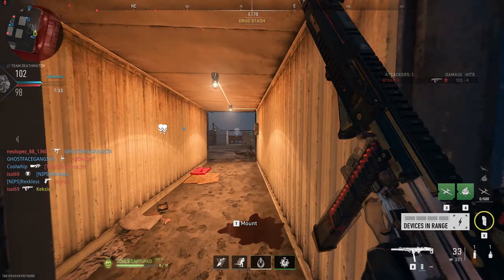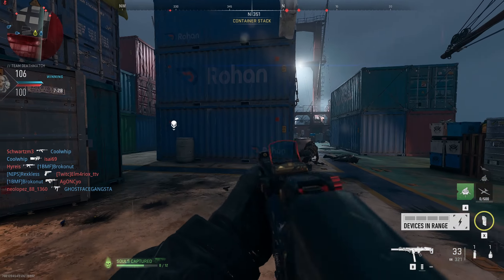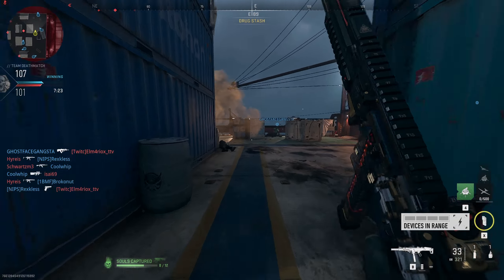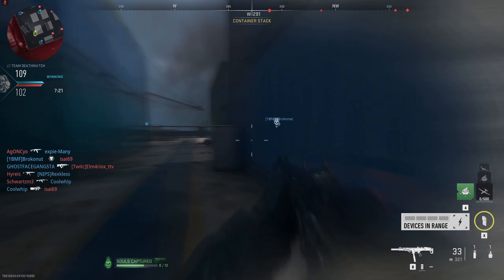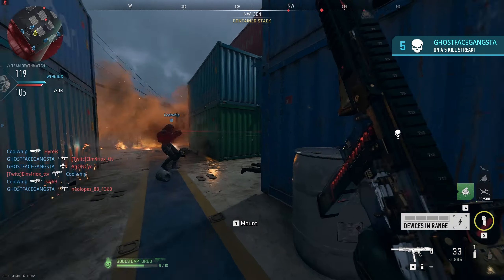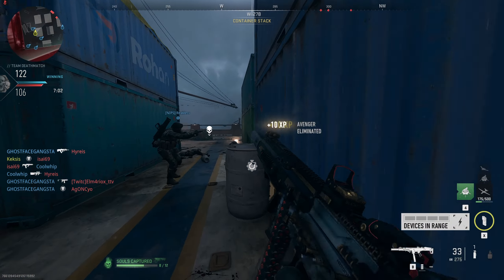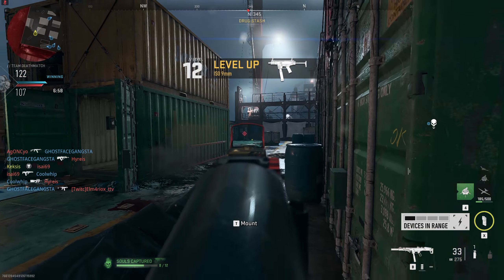I figured while I'm unlocking the battle pass, I might as well also level up guns that I haven't used or unlocked yet. This new ISO SMG is pretty crazy. I'm using a blueprint right now because I don't actually have the gun unlocked in the battle pass yet, but if I had the actual gun unlocked, I would probably put a bigger magazine on it because this thing shoots really fast and doesn't have a ton of recoil.